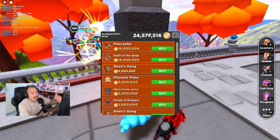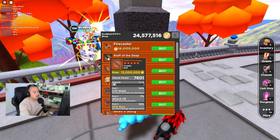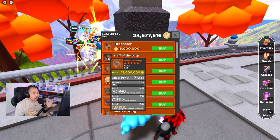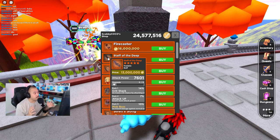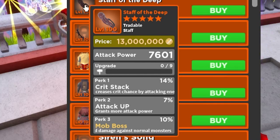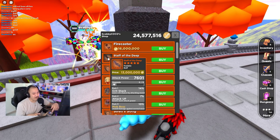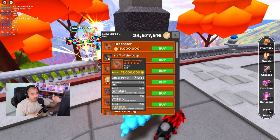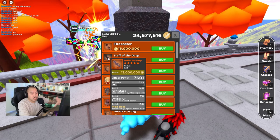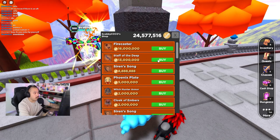Before I get started, let's talk about the Staff of the Deep. There was a question: 'Hey, I thought you could only use one perk per weapon on the zero altar.' No - this staff is actually 14% crit and 7% attack, so you can actually use both perks for that one weapon. That's why it's so common to ask what stats or perks does it have - can it have two good ones?